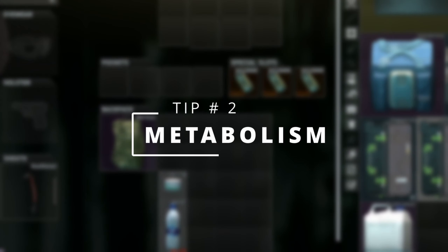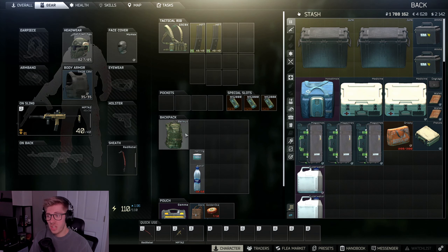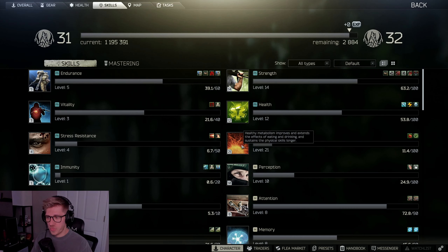Tip number two: focus on your metabolism. Metabolism is very important and you need to try to go into every single raid with food and water. It doesn't take up much space, but within 10 to 15 minutes of being in raid, you are going to be lower on energy and lower on hydration. Try to take in food and water so that you can upgrade your metabolism skill.